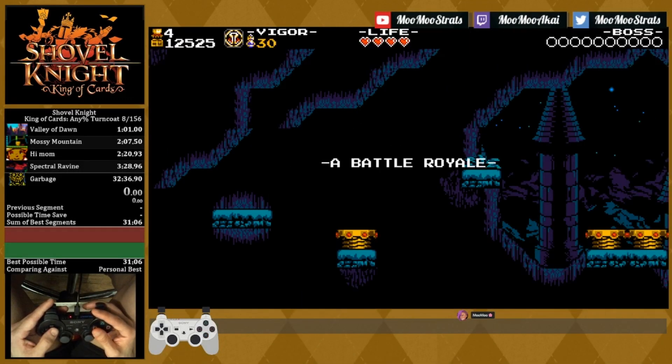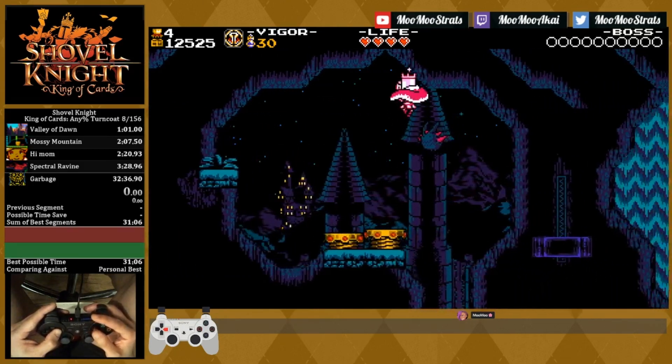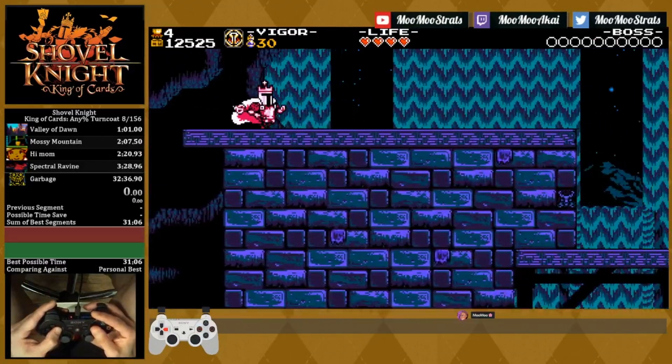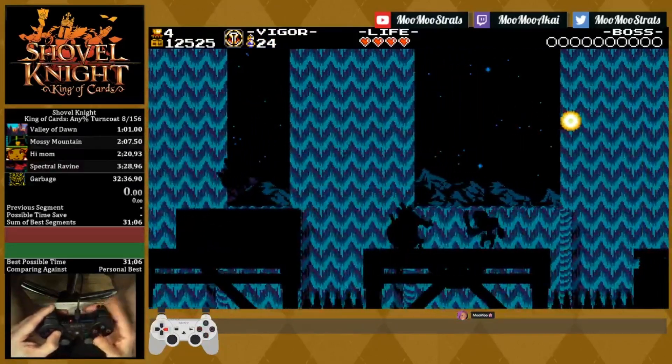Welcome back to the King Knight 80% tutorial, and we're almost done here at the Shrouded Spires. This one's going to be a very strange tutorial, because unfortunately there's not a whole lot to say. These absolutely irritating flare enemies mean that you're going to be spending a lot of your time using the turncoat to try and get past them.